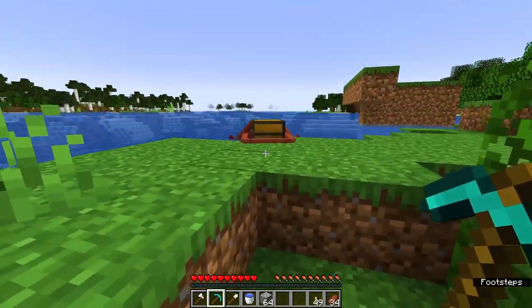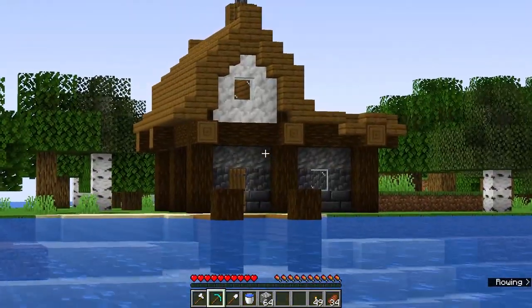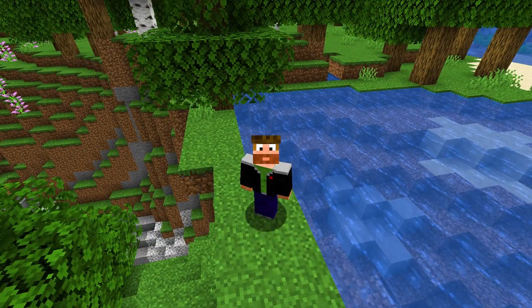It can also be very useful to transport large quantities of items from your mine to your base, or from one project to another. Even in the late game, after obtaining elytras, it may still remain useful. But enough speculation — now it's time to take a look at the first trick for using the chest boat.